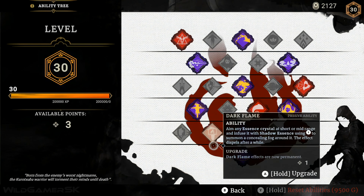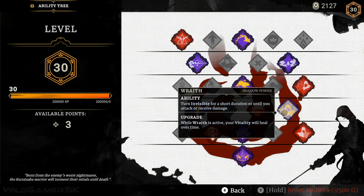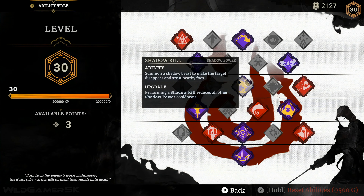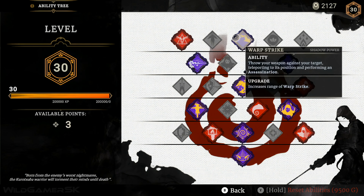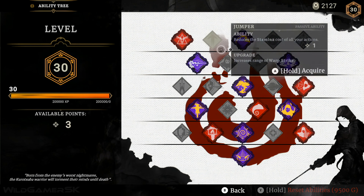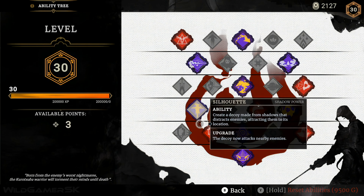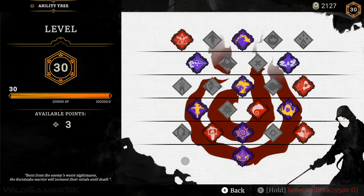In Aragami 2, there are 8 shadow powers, along with 16 passive abilities, and each one of them can be upgraded, adding extra customization and variety. Each mission you complete gives you experience points depending on your performance. As you obtain experience, your Aragami will level up, earning ability points that you can invest into unlocking new abilities and shadow powers.